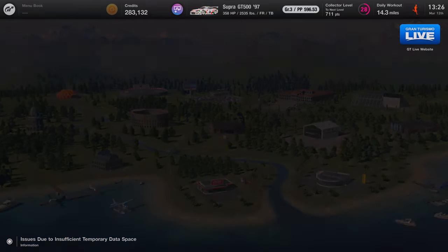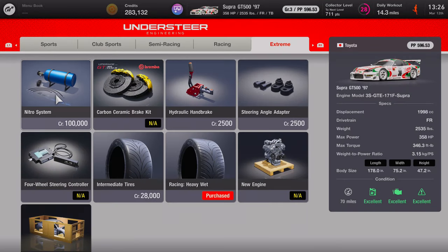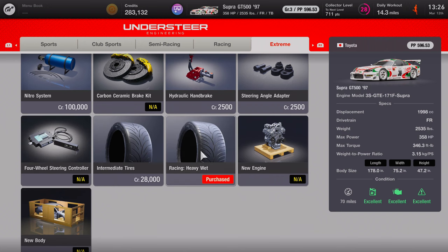So the car you want to use is the Supra GT 500, and you get this car with the launch edition of Gran Turismo 7. Before you start up the races, make sure you have purchased the Racing Heavy Wet Tires, because you're going to use them for all three races.